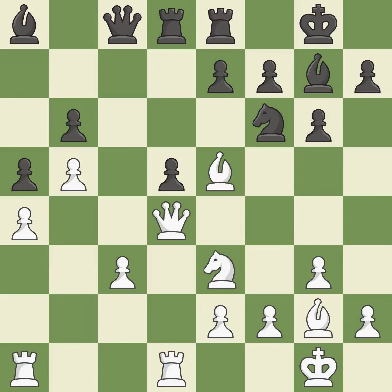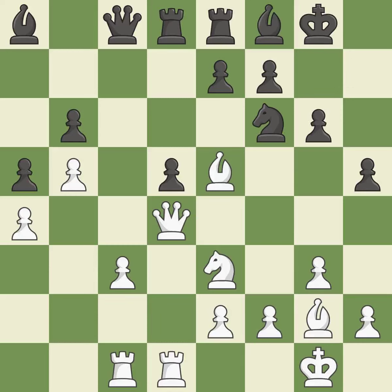This misses a chance to advance a rook from its starting square — incorrect. This misses a chance to protect a pawn that was being attacked — incorrect. By moving a rook from its starting square, this activates it — ideal. This is a missed chance to pin a knight — incorrect. This misses a chance to pose a pawn-winning threat — incorrect.